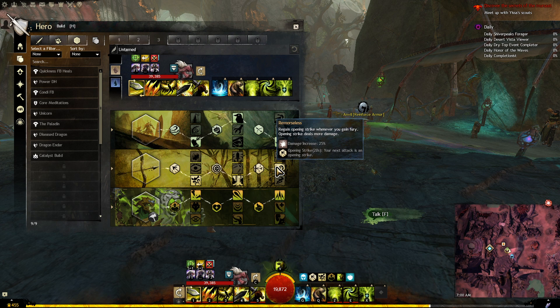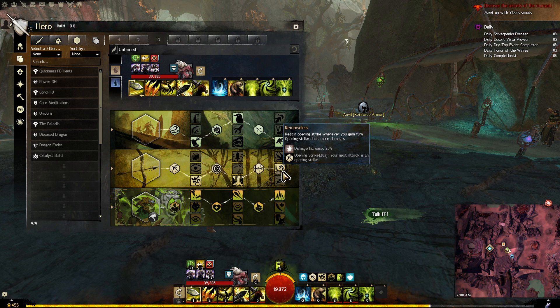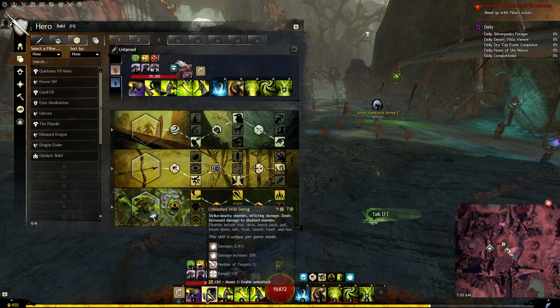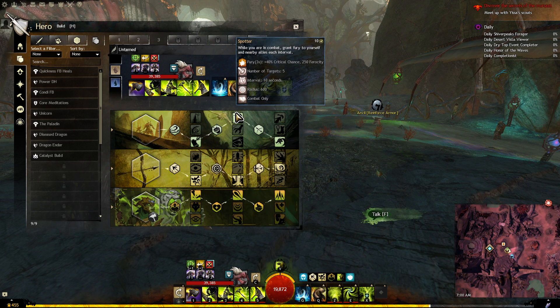You've also got the potential to have Remorseless, which gives you the Opening Strike. That gives more vulnerability and cripple whenever you do your Opening Strike, and it does 25% more damage on that single hit. So you want to have single-hitting abilities like Maul and any of the hammer hitting abilities.